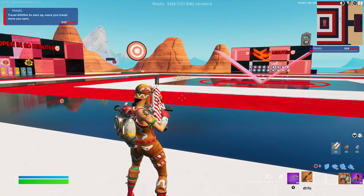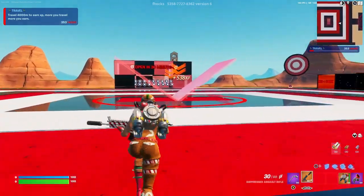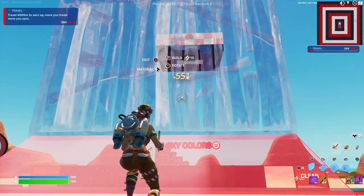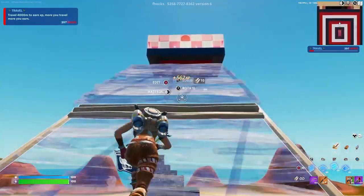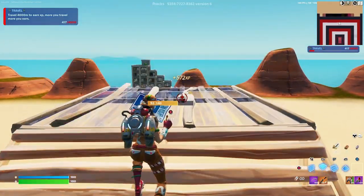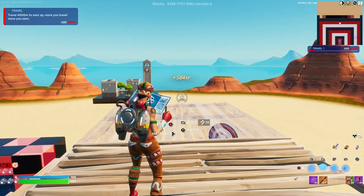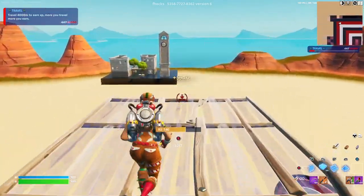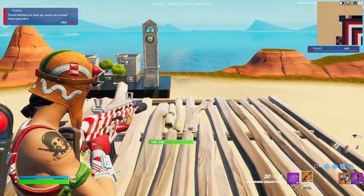Let me show you an insane XP glitch right here. From the main area, come over to the middle and into the 1v1 area. Make sure you're facing the place where it says sky colors. Start building your way up — place five ramps in this direction, then place one floor. Come on top of that floor, turn to your left, and place nine floors. After placing the ninth floor, we should have our first XP glitch right there.